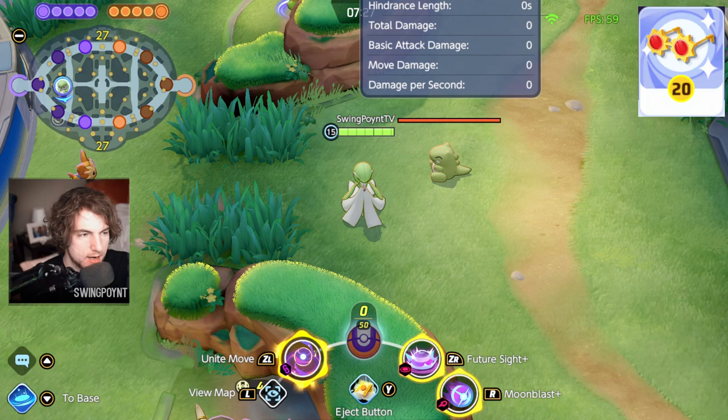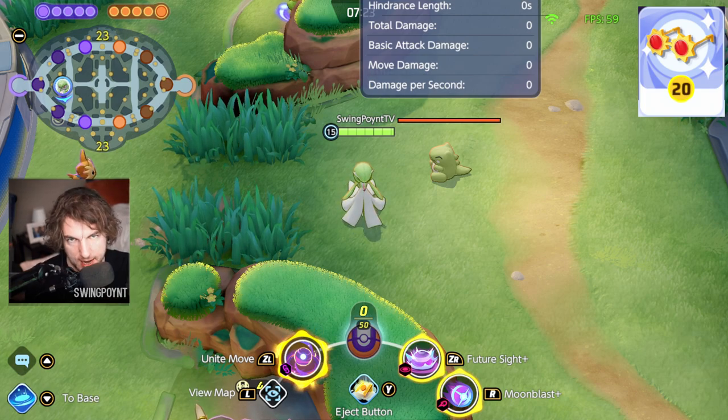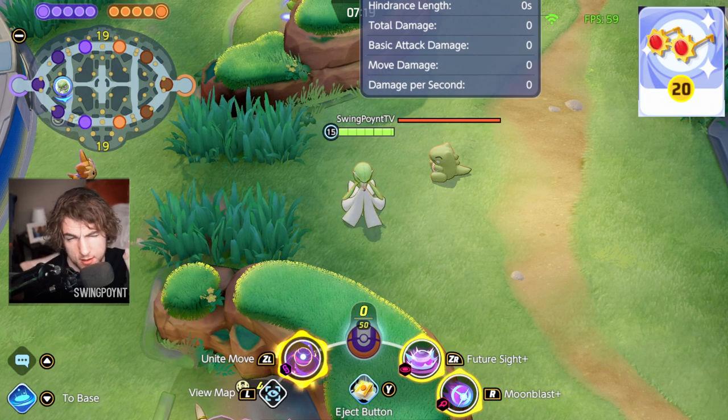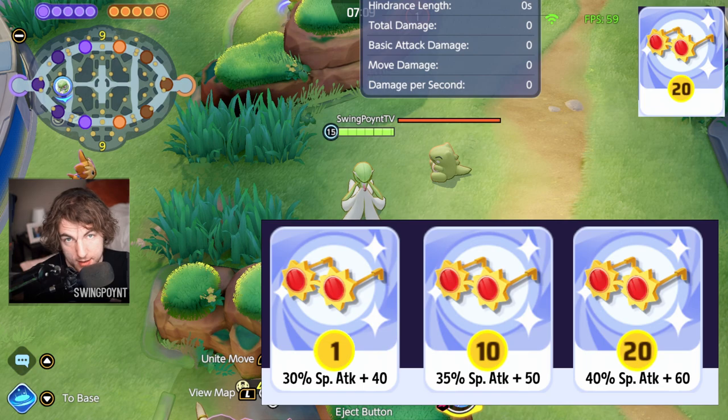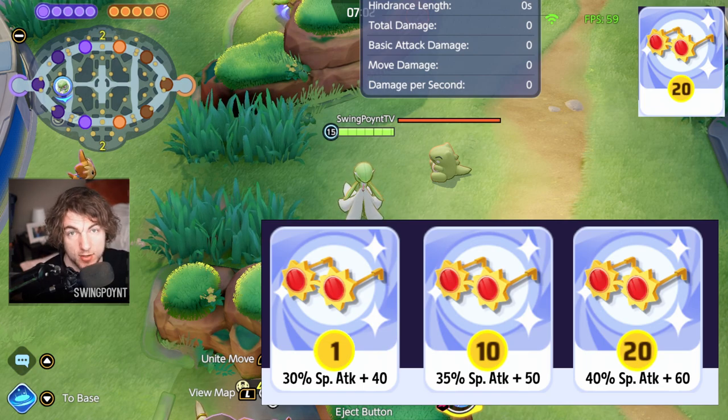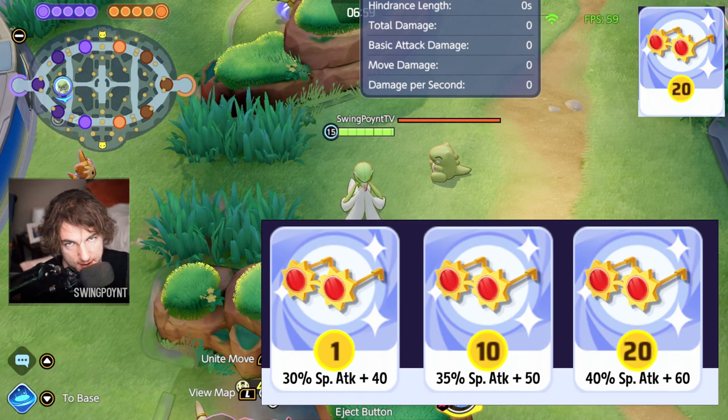Let's start with the Choice Specs on Gardevoir. The way they work is they take a percentage of the Pokémon's special attack and add that as bonus damage whenever they use a skill, along with a little bit of extra damage on top. At level 1, the Choice Specs take 30% plus an extra 40 damage. At level 10, they take 35% plus 50 damage.